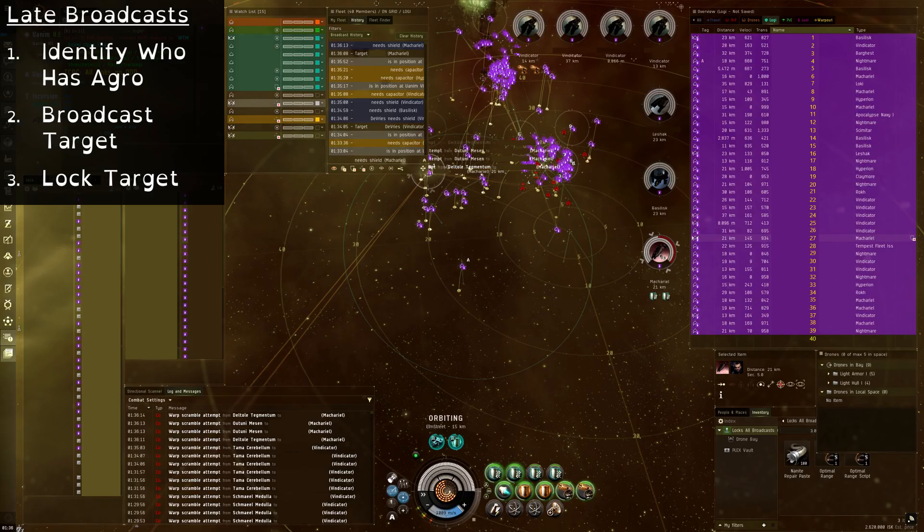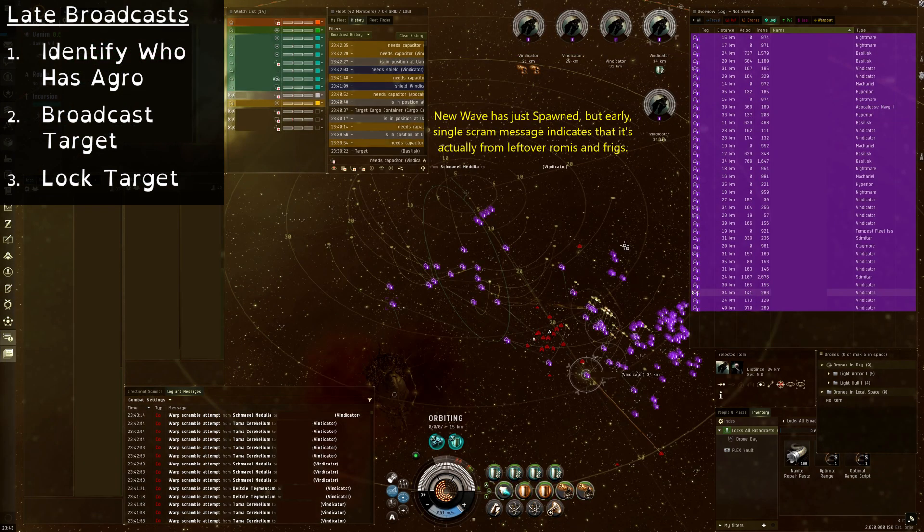Broadcasting from brackets or pre-lock targets should be self-explanatory, but if you see a message in space or in your log, you need to find the player to broadcast them. Because of this, I have my overview extended far enough where I don't need to scroll, and I keep it sorted alphabetically by default. And do note that I don't broadcast everyone. Like, if someone picks up aggro with three frigs left on the field, I'll just rep them. And this is especially true if someone picked up the remnants of a wave a second or two before the next one spawns — I don't want to trick the Logi squad into spooling up two or three reps on the wrong guy.